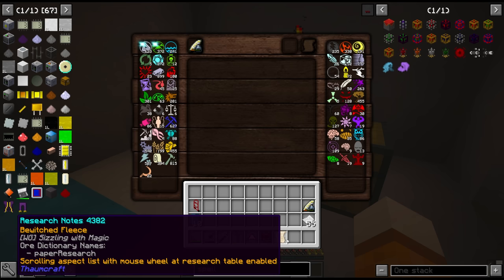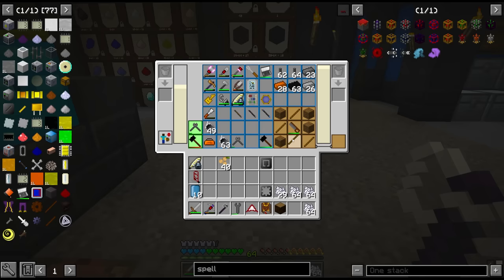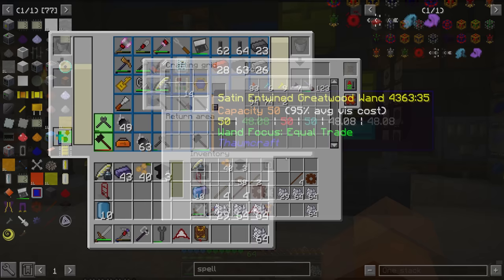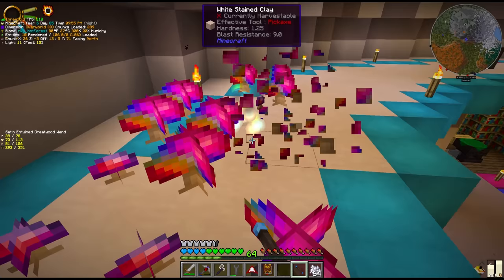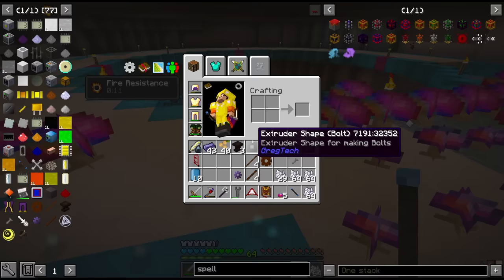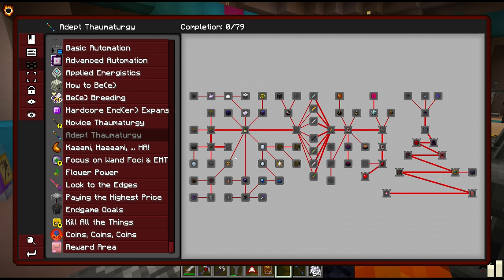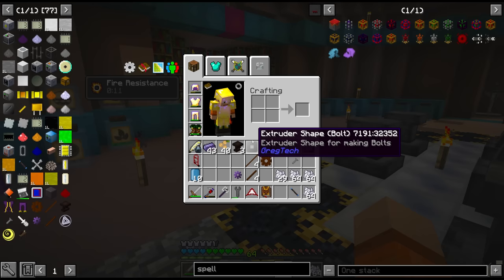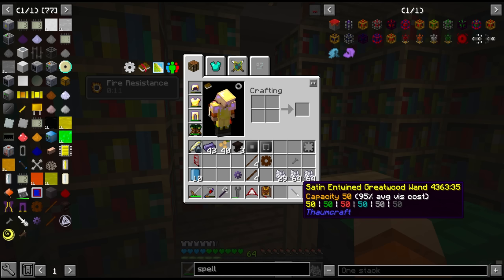To get anywhere in Thaumcraft, we're going to have to do a lot of crafting. All of the crafting within Thaumcraft requires us to have a wand filled with V. Right now we have the satin entwined great wood wand — capacity of 50 and 95% average V cost, so we get a 5% discount. The problem is having to recharge with the primal shrooms isn't exactly ideal, and we only get a tiny amount every time we break this thing. Fortunately, there is an automated way to do this, not using the primal shrooms. All of these advanced technologies though require higher V capacity than our wand can currently sustain, which means we need a new wand.